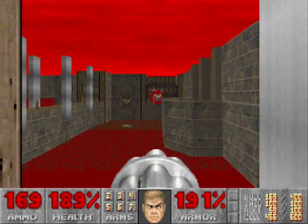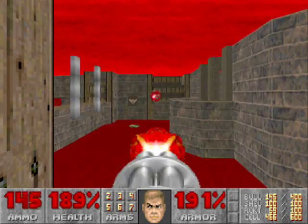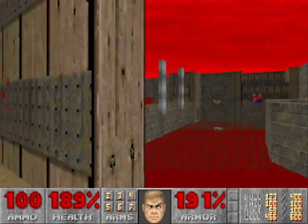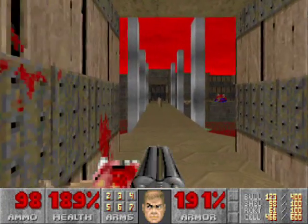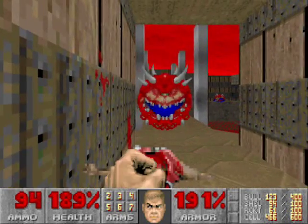Also from here, inside the blood pit, you can take care of a cacodemon before you even have to. A lot of this map is like that — you can take care of enemies before you even have to, which is kinda cool. Now we'll cross the bridge, but be careful, there's like two cacodemons on the left side of the bridge, so we'll take care of them both.